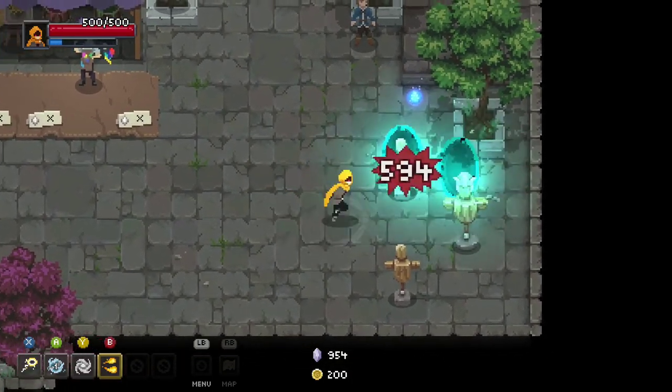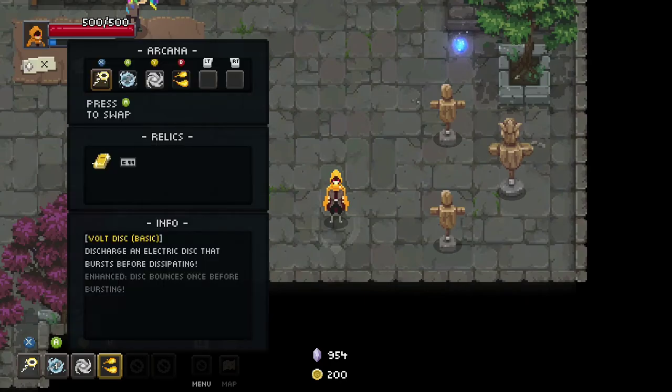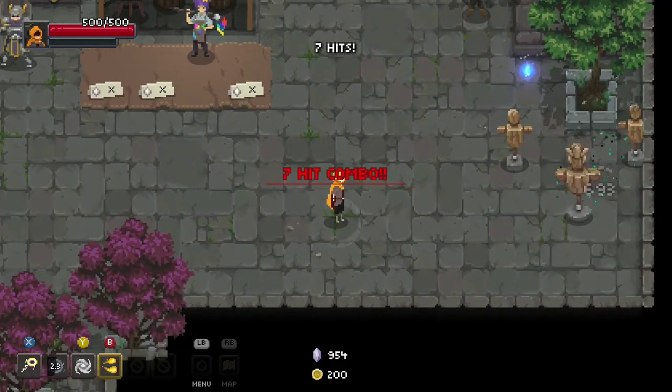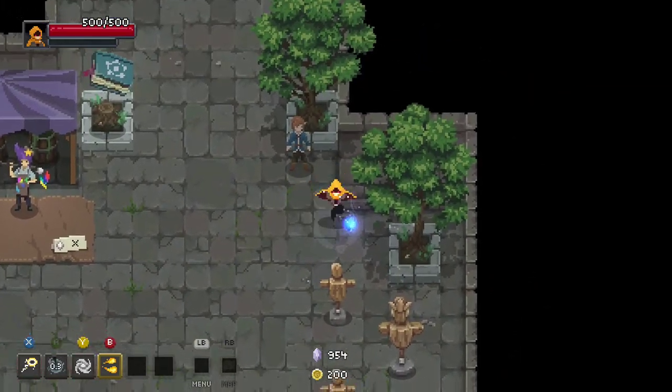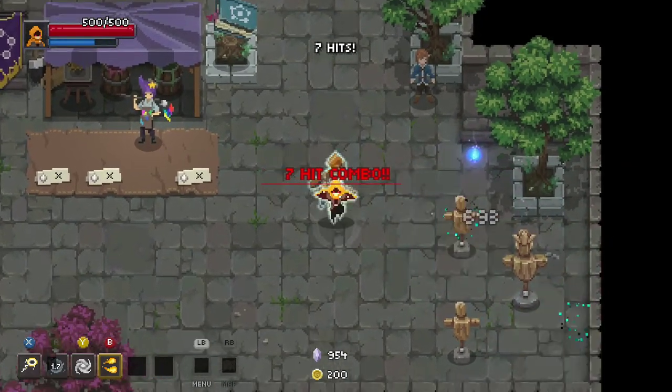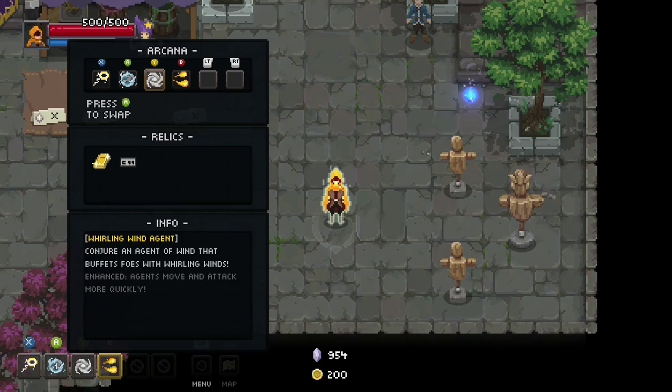We also have the dash — at least the front dash. It lets you touch enemies while dashing, it damages them, and it keeps you protected. It's pretty lit. Then we have the Y ability — your standard is gonna be conjure an agent.